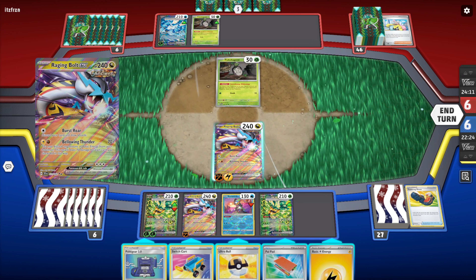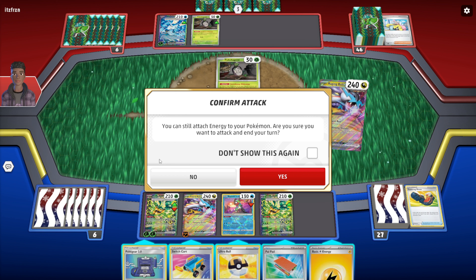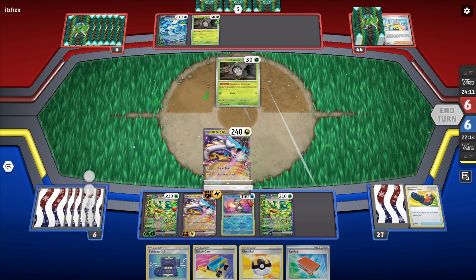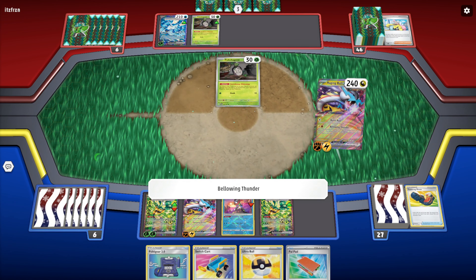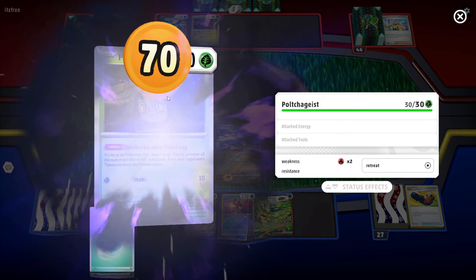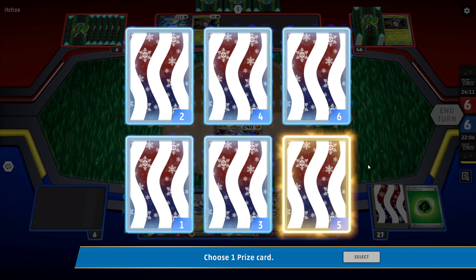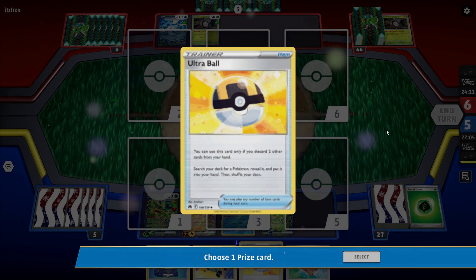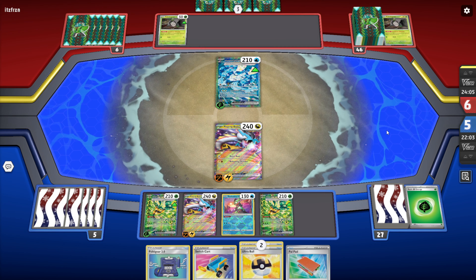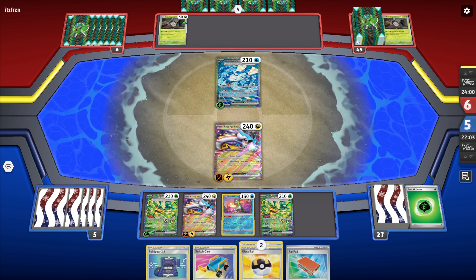From here we'll throw this down and knock out the little Poochyena-looking dude — why not. Not a bad start. We do see the Water Ogerpon coming out. We see Ultra Ball coming down — is this just an Ogerpon mass deck? I'm facing off against the dudes from Yugioh — Lumis and Umbra, the Battle City guys that Kaiba sent plummeting to their death from a rooftop.